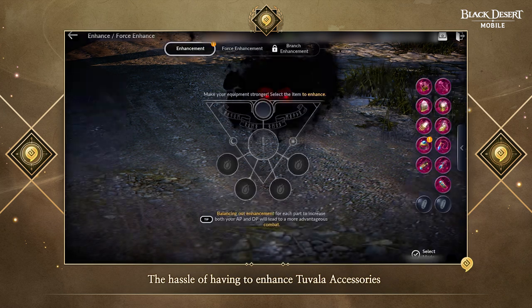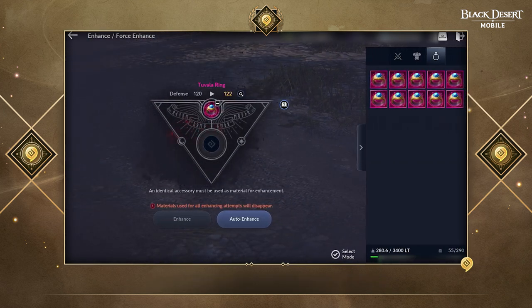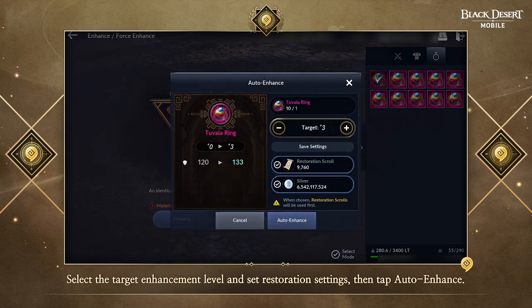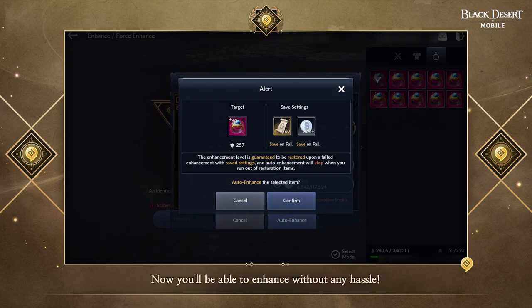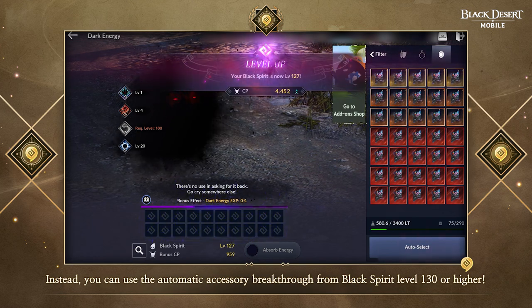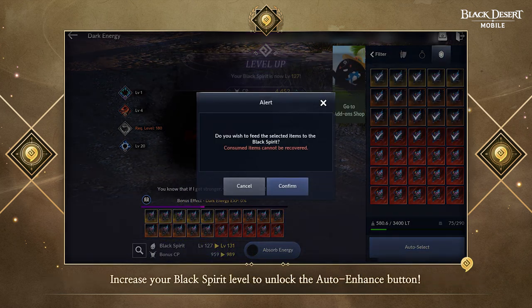The hassle of having to enhance Tuvala accessories manually one by one is now gone. Like other gear, you can now auto enhance accessories. Select the target enhancement level and set Restoration settings, then tap Auto Enhance. Now you'll be able to enhance without any hassle. However, the Auto Enhance feature on accessories is only available at Black Spirit level 130 or higher. Increase your Black Spirit level to unlock the Auto Enhance button.